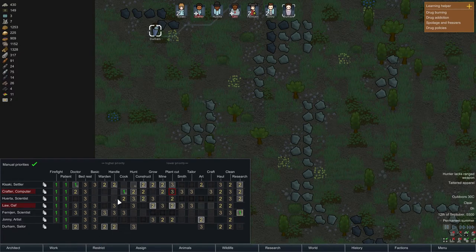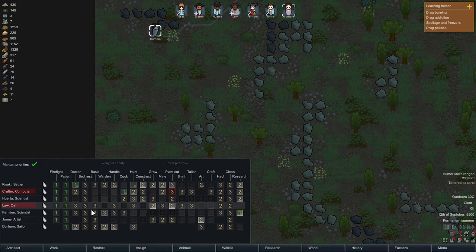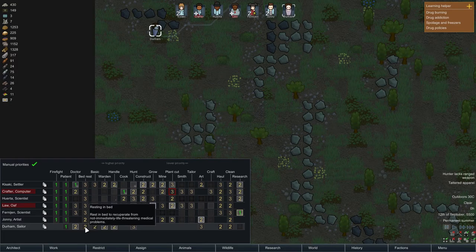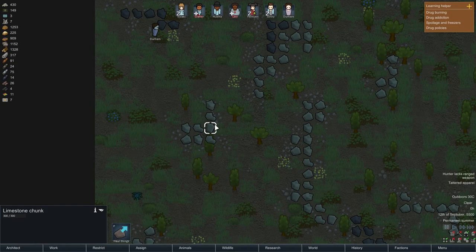We have two wardens and two handlers. Basic tasks - unskilled and easy tasks like releasing prisoners and flicking switches on machines. Johnny should have that as well. Yeah, we should have that pretty high as well. I think that's good for now.